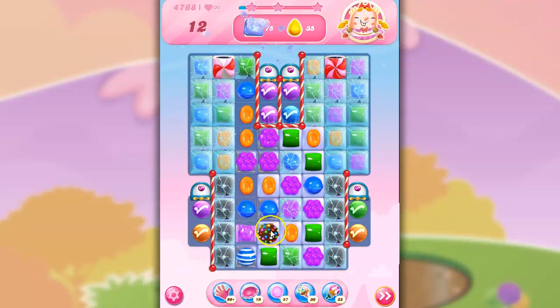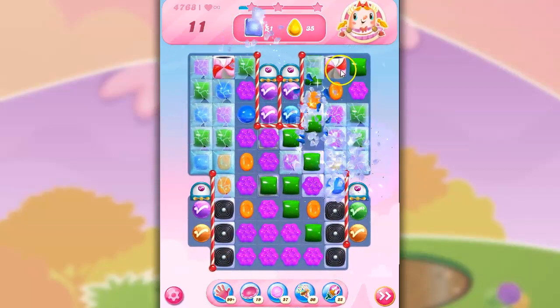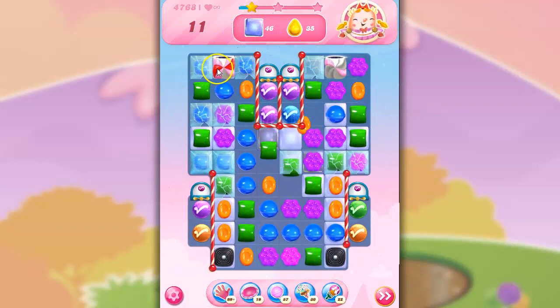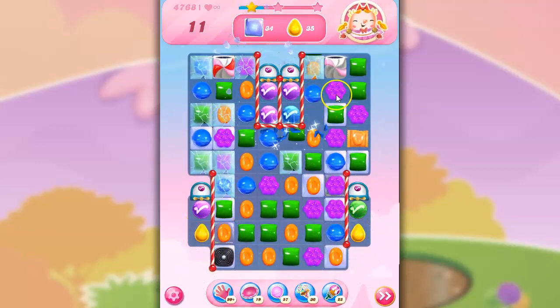Color bomb is nice, and I think I can do a color bomb wrapped combo. I've got purple up here. Unfortunately these wrapped candies become very heavy and they drop down, but I'm hoping this will have enough impact. We'll be able to clear out some of this licorice and some of this frosting and, of course, some of the crystal candies. I can make a wrapped here — it's a nice wrapped, but it doesn't really help.